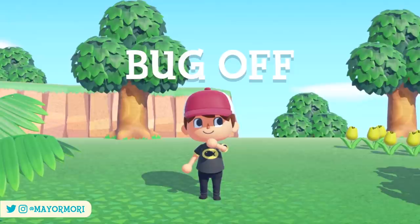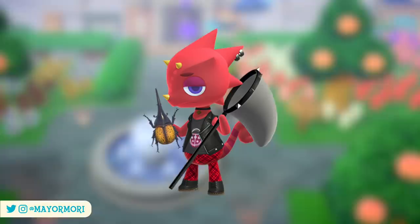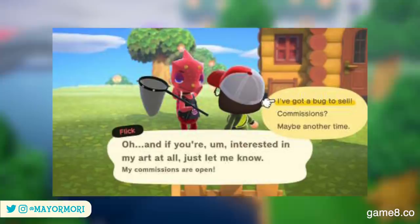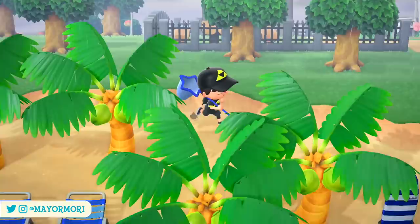By now I'm sure everyone playing New Horizons knows who Flick is — he is of course the fierce-looking chameleon who hosts the Bug-Off contests. Just like many other special characters, you may have already stumbled across him randomly wandering around your island, taking art commissions and buying bugs. Currently this is the only way to encounter him, as both the Northern and Southern Hemispheres are yet to host a Bug-Off, unless of course you've time travelled.